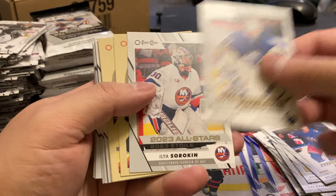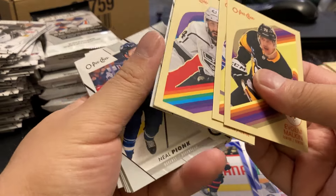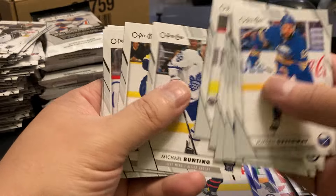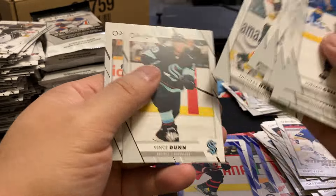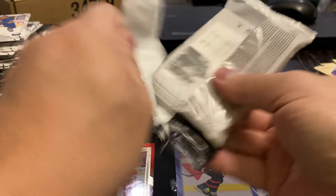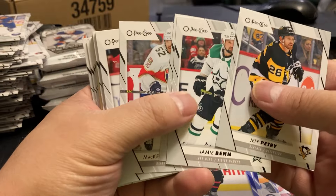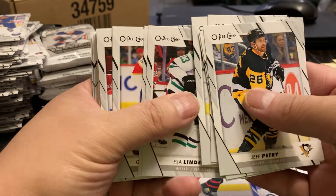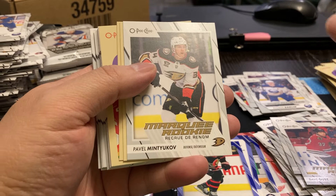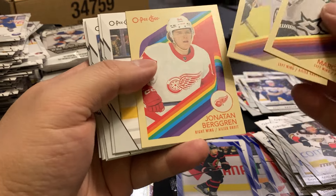Dylan Larkin, Devon Levi, Elias Sorokin, Malkin, Goodroll, Denon. Nothing. David Goost, Rasmus Dallin, Pavel, Mintiukov, Marchment, Bertuzzi, Bergerin.